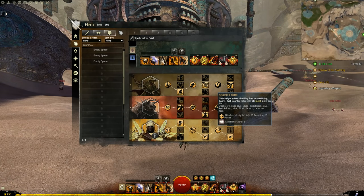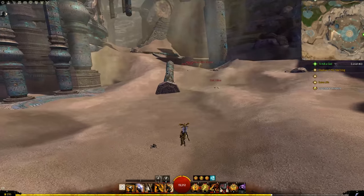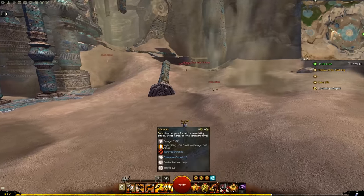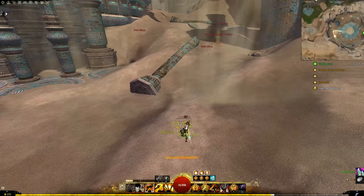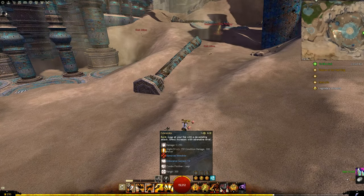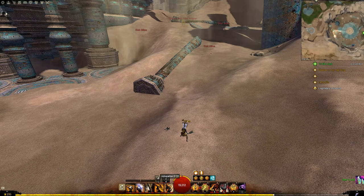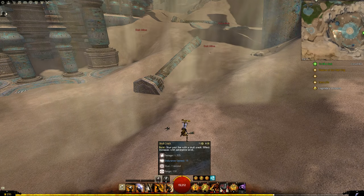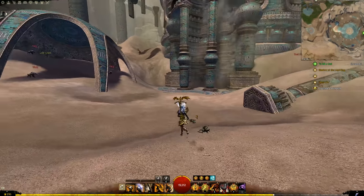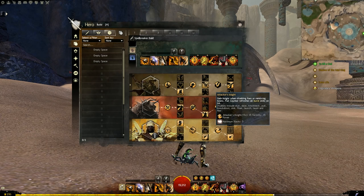Next we get Attacker's Insight: whenever we disable someone or remove a boon we get a modifier that keeps building and building. Also, when we successfully full counter, our F1 comes back — that's actually kind of big. In my Balthazar fight you can see: I Eviscerate Balthazar, then full counter an obvious attack, then Eviscerate him again. Being able to skull crack, full counter, skull crack back-to-back is really awesome. As the fight goes on you get more power and more crit damage.